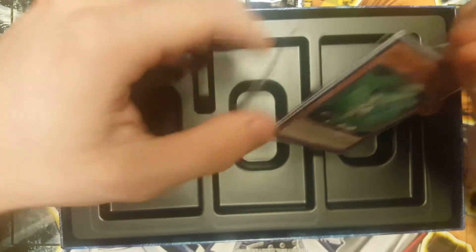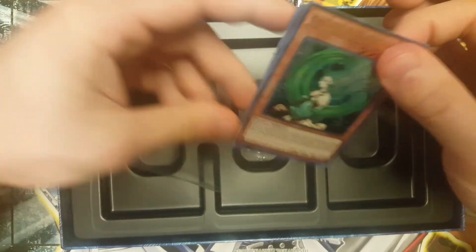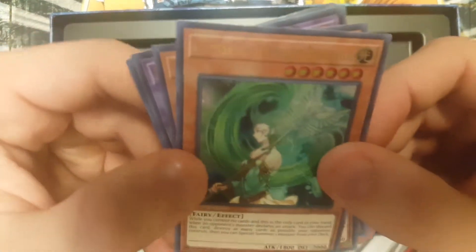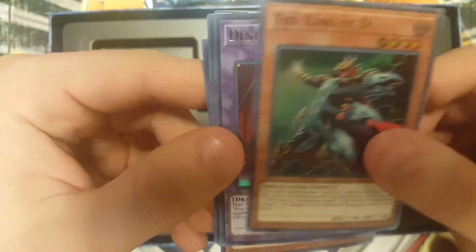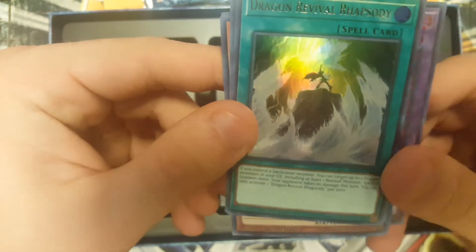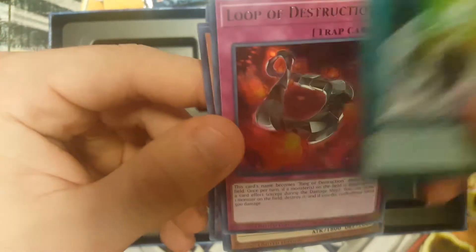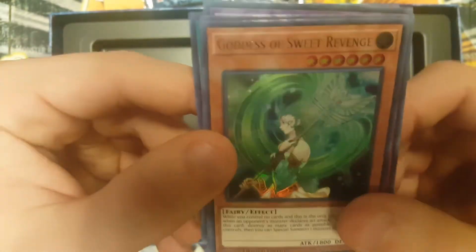It comes with three mega packs that we'll get to later. So the promo cards are: Goddess of Sweet Revenge, The King of D, Destruction Dragon, Dragon Revival Rhapsody, and Loop of Destruction. Pretty good — good for Blue Eyes support, so I'd like to see that.